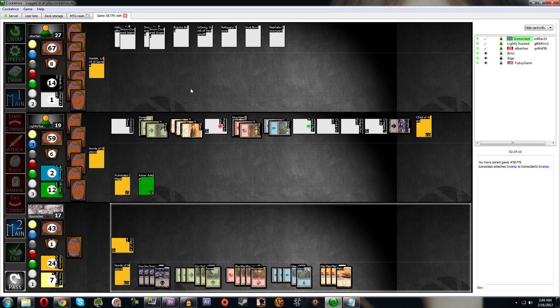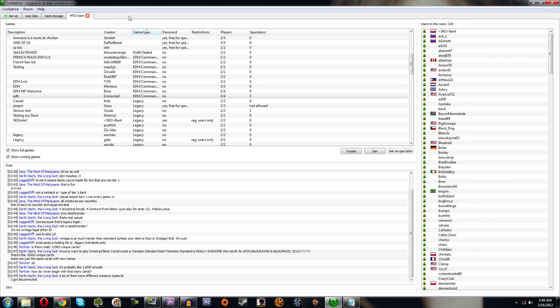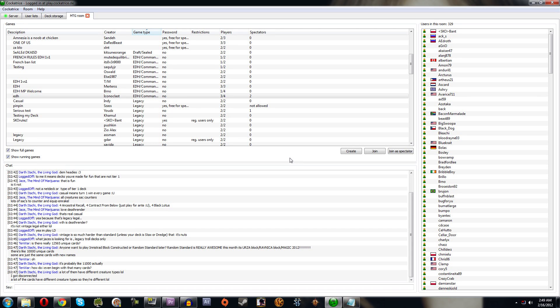Here's a three-player EDH game as an example — one player, another player, another player all going at once. It can get pretty intense. That covers how to set up everything in Cockatrice. The last video in this series will go over etiquette while actually playing the game, so stay tuned for part three.